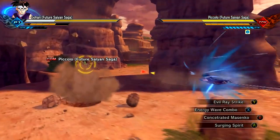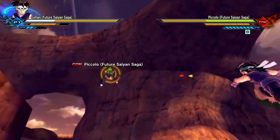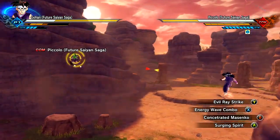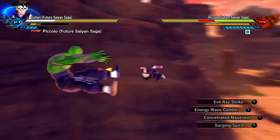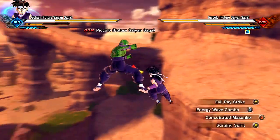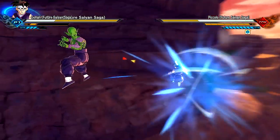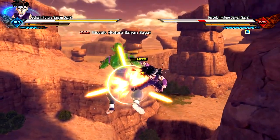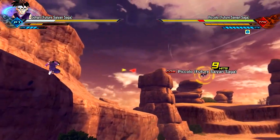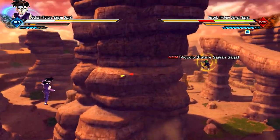We have the Energy Wave combo - real basic. I didn't want to change too much in terms of the skill set here. But as you can see, Piccolo's health regenerates, as it always is. Very cool stuff, I like that about Piccolo. We have the Evil Raystrike - kind of reminds me of that time whenever he blew up the mountain, whenever Piccolo threw him. Shout-outs to the OG Dragon Ball Z series, I'm talking beginning episodes, episode 1 to 30 or something.